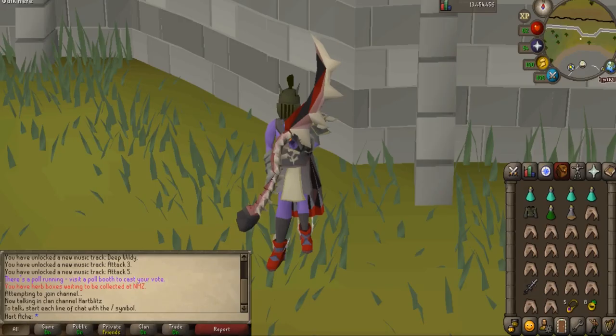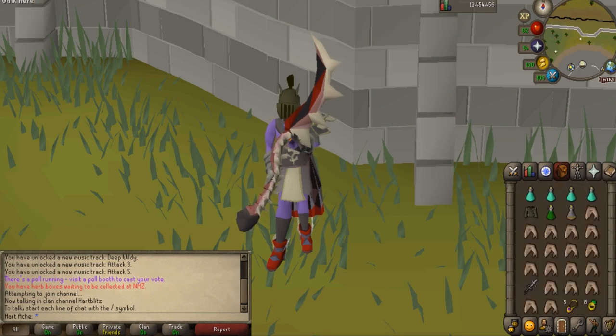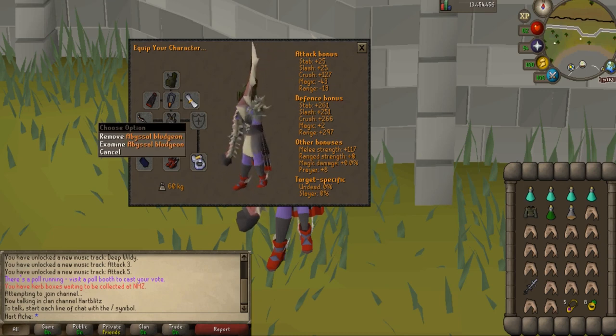The next monster is also in the new Forthos dungeon — it is the brand new spider boss, Sarachnis. If you have not done this boss before, I will go over the mechanics just a little bit in this video, but I do plan on doing an ultimate noob's guide to it in the future, so look forward to that. If you want to know how much money you can make from 100 kills, I did do a boss into a bill episode — go ahead and check that out, the link will be in the description.